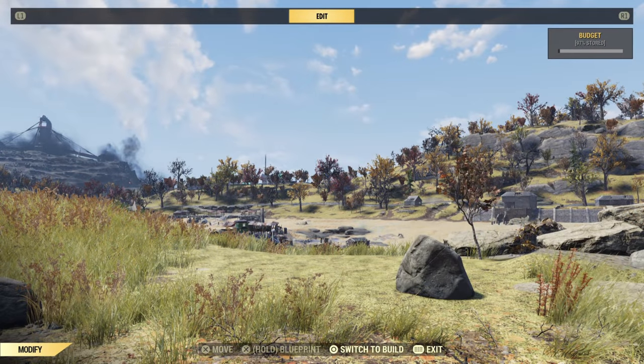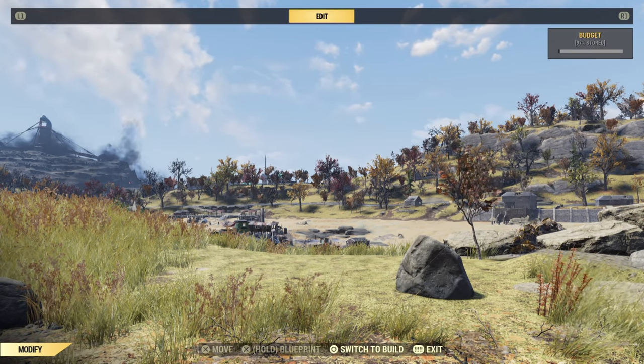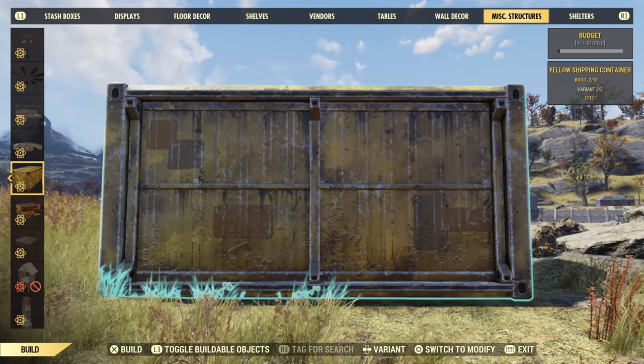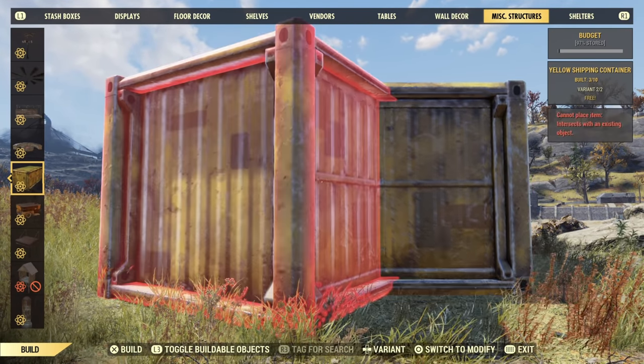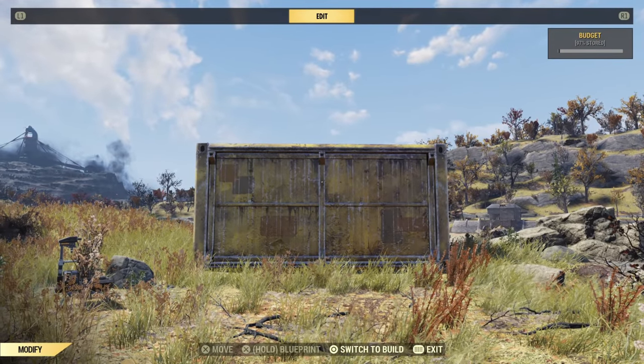We're going to start off by putting down our shipping containers. We're going to stack them into an L shape with the top one overhanging. You'll see what I mean in a minute. You may be wondering to yourself, TNG, why should I bother even buying these shipping containers? I could just get the mega mansion and have a similar structure, you know, already done for me.